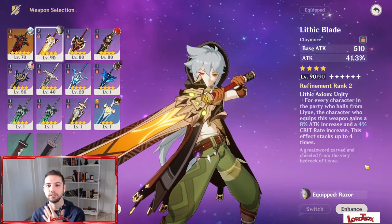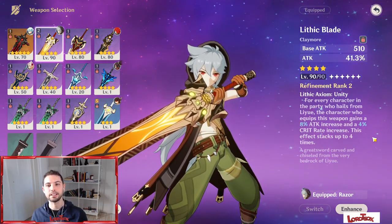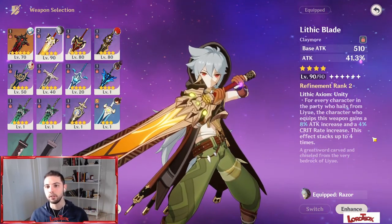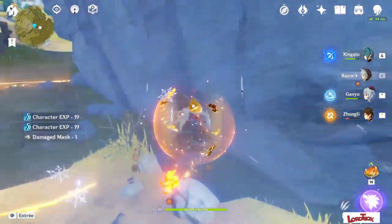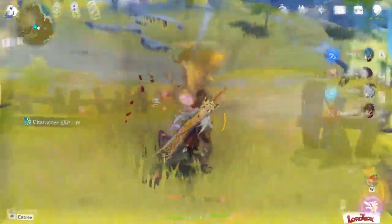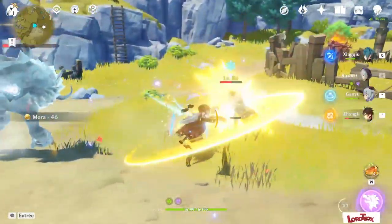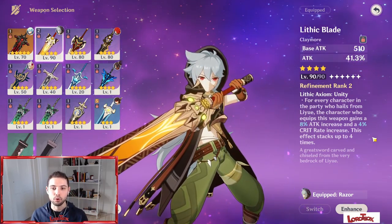The last weapon I wanted to talk about is the Lithic Blade. I really like this weapon and its passive talent, and I already have it at refinement rank 2. The damage compared to other 4-star weapons will be a bit higher thanks to the talent boost, but the downside is team composition, since it obliges you to use certain characters. However, the more the game has developed and the more new characters we have, even a Dolphin like me who spends money in the game, and most of us have had the chance to obtain more characters for free just by playing.